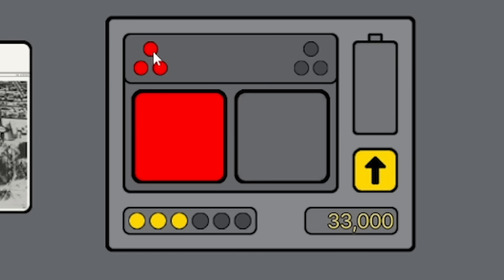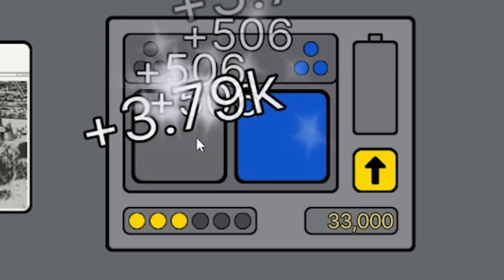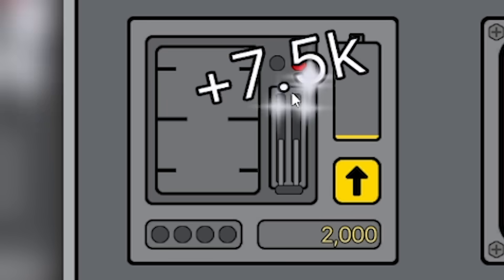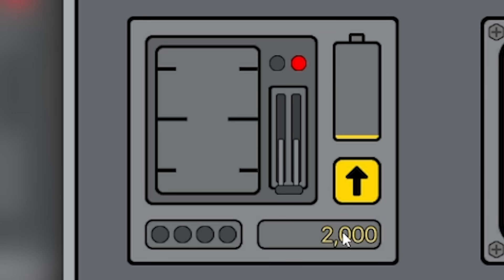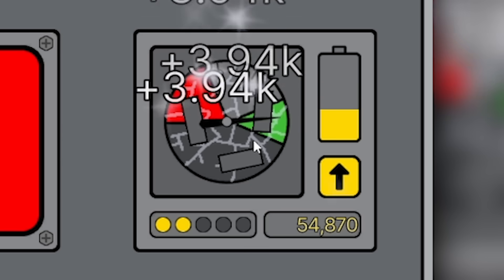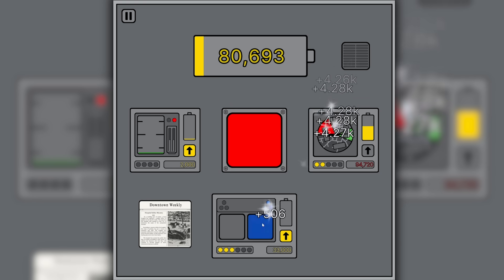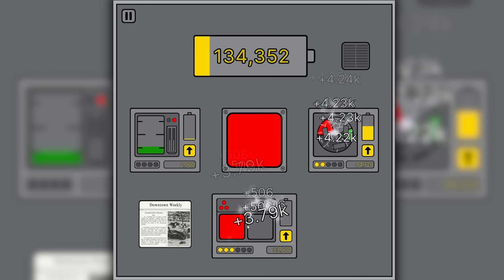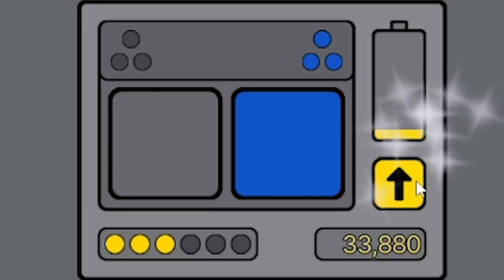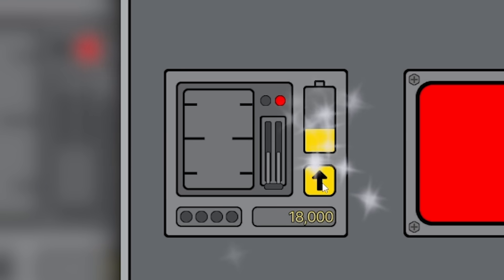This bar is filling up green - I think the more volts we earn, the more it fills up. I've leveled this up and it now takes three clicks to get the upgrade. Over here this has gone green, so I can press that for 7,500. This is getting me about 7,500 every second, particularly if I pump more cash into it. Let's keep clicking down the bottom - this is worth quite a lot now.